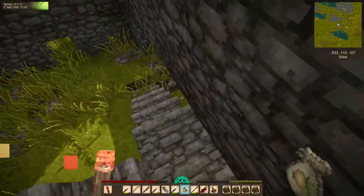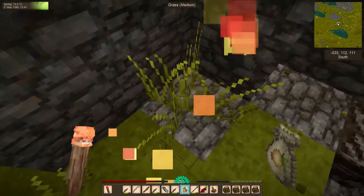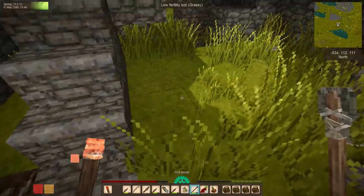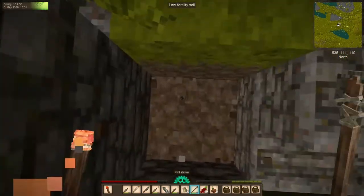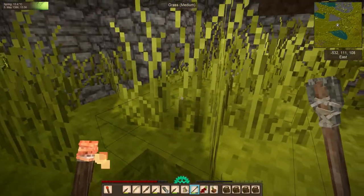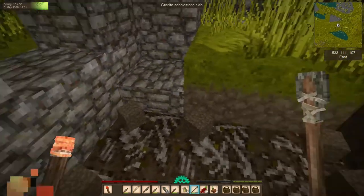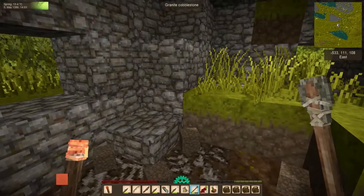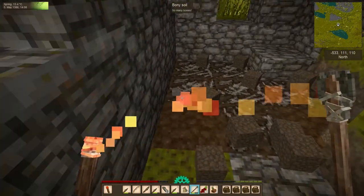We're going to leave the rest of the cobblestone for now. But right down here we have something else I'm looking for: bony soil. Bony soil is a decorative soil block but also serves another purpose. There's a mechanic in the game called panning, where you take a pan, stand in some water, and sift through a block to get some goodies out of it. Bony soil indicates that somebody died there — a little grim, but you can get good stuff by sifting through it. You'll often find more bony soil underneath these ruins, so it pays to dig around and see what you can find. I'm going to dig these up and take them back home.